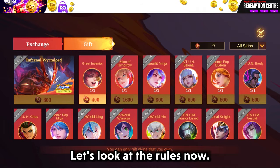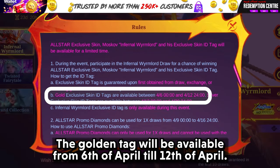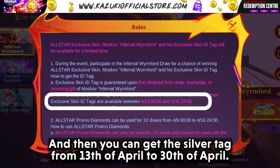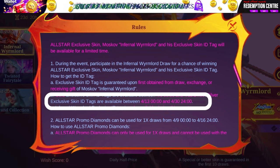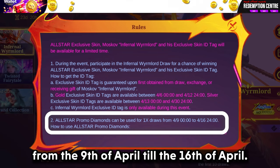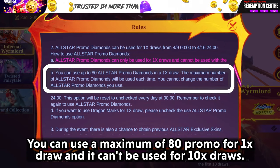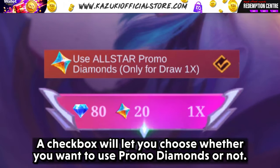Let's look at the rules now. You can get the tag by obtaining the skin through any sources. The golden tag will be available from 6th of April to 12th of April, and then you can get the silver tag from 13th of April onwards. You can use all-star promo diamonds in the event from the 9th of April till the 16th of April. You can use a maximum of 80 promo diamonds for a 1x draw and it can't be used for 10x draws. A checkbox will let you choose whether you want to use promo diamonds or not.